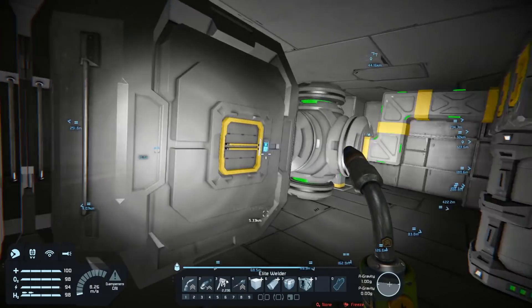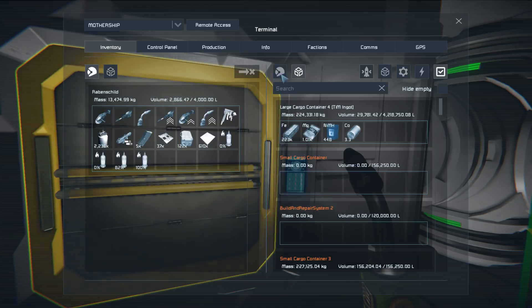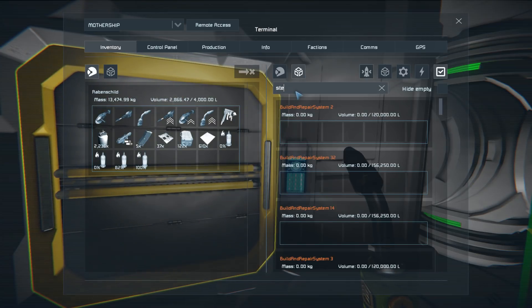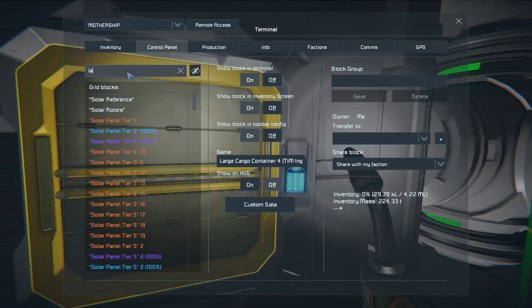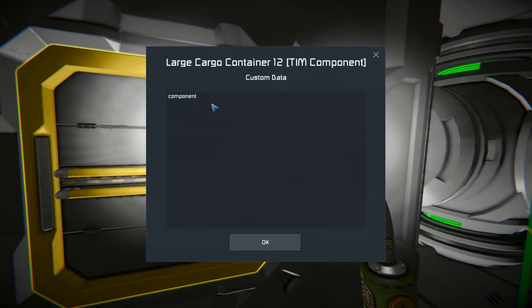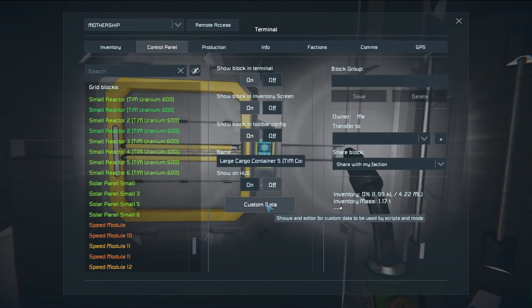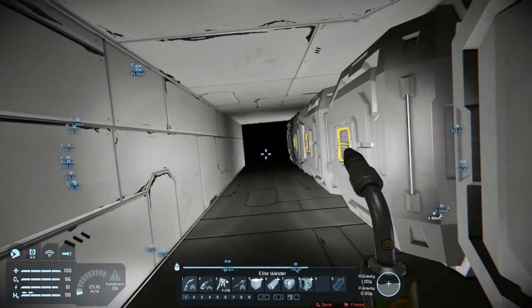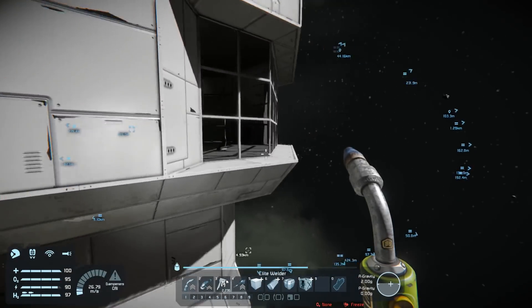There are components here — why am I not storing anymore? Let me get some: large cargo container, large cargo with custom data. I'll grab this, it's implemented here, so NDS should use the stuff and put it into other containers — maybe it's not splitting it up or I need to restart it.